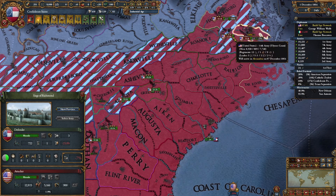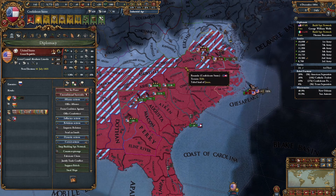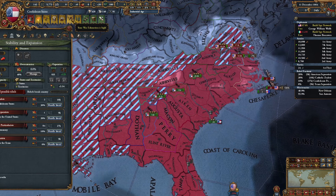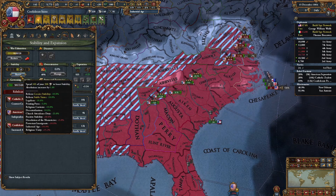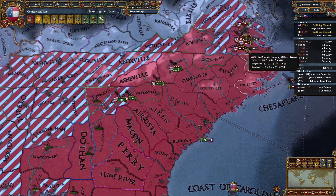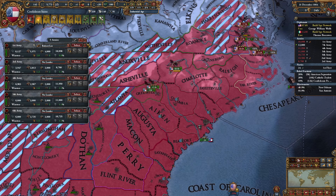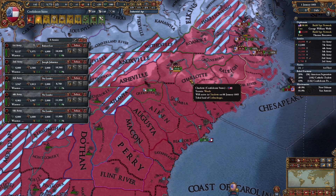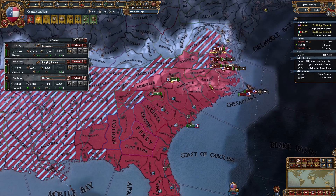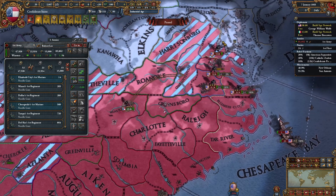It has no leader. U.S. Grant is still in the vicinity. Is that the entire American army? No, they just got an additional 20k somewhere — they reinforced somewhere. War exhaustion is ticking up. We're going to go ahead and boost our stability to get rid of any potential rebellions at the moment. Grant is in charge of that army. That's unfortunate. We're just going to stand here and suffer attrition. Americans are suffering significantly more attrition.